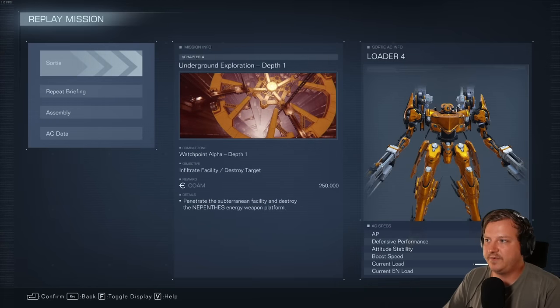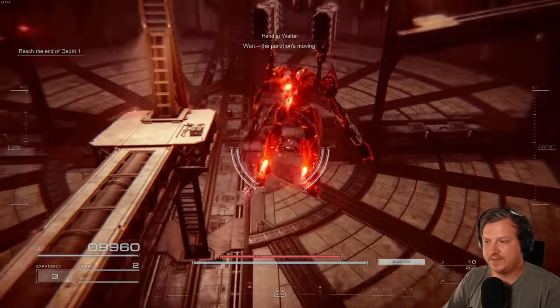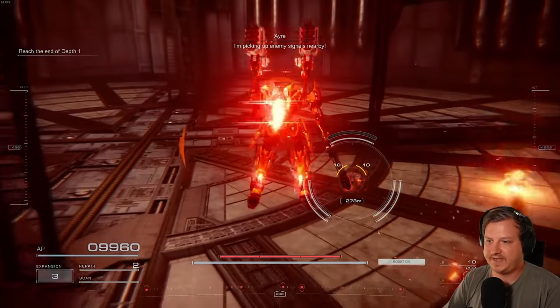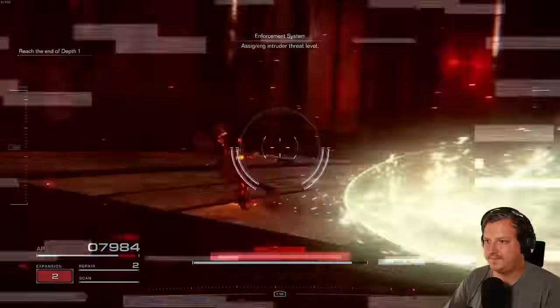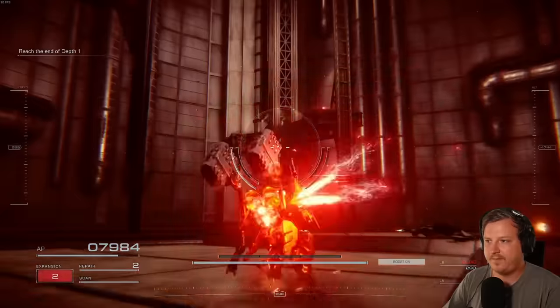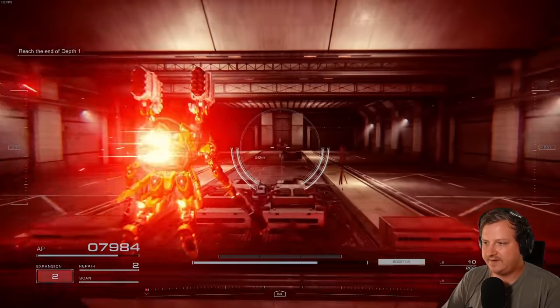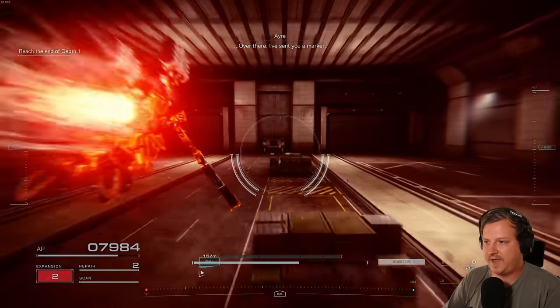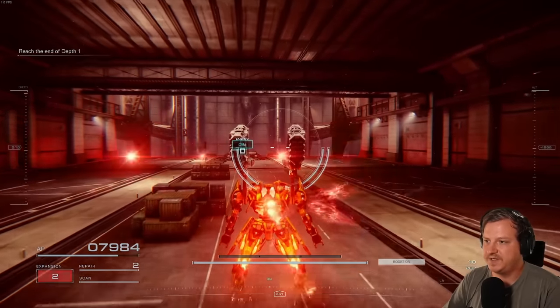Next up is Chapter 4, Underground Exploration Depth 1. There's a hidden part we have to find. Once the partition closes, take out the enemies and then head towards the objective. Instead of hacking the objective, fly over it — the hidden part is right here. Now just finish the mission.